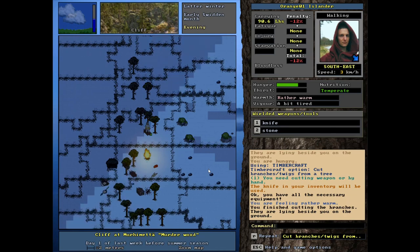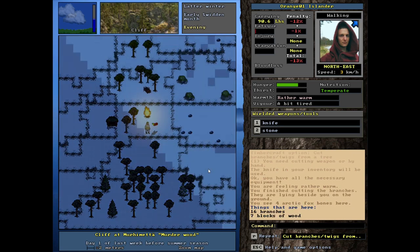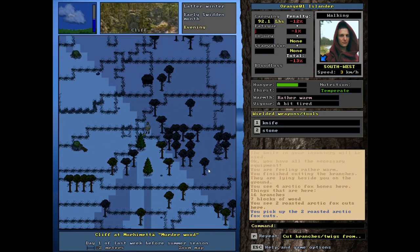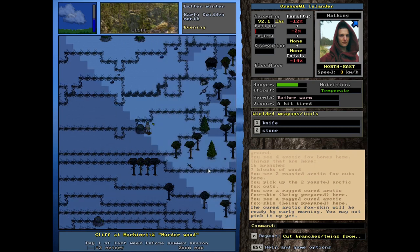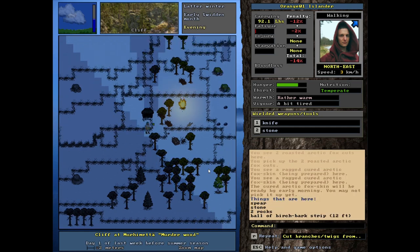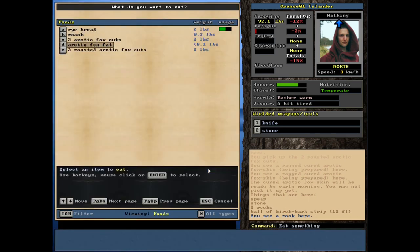I'm wondering what else we could do with our wooden blocks. We've actually got some arctic fox bones here that was intriguing me. Those are ready - I'm just curious, I've forgotten exactly how to check the amount of time it'll take. By early morning... so it's evening. We've gotta wait until morning. We could try and get another fox - the meat we've got will last a good time but it's not gonna fill us up.